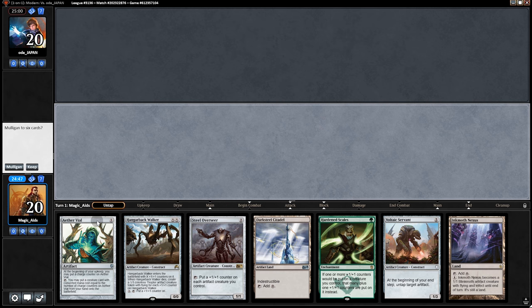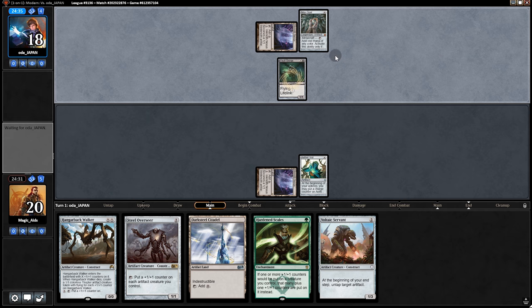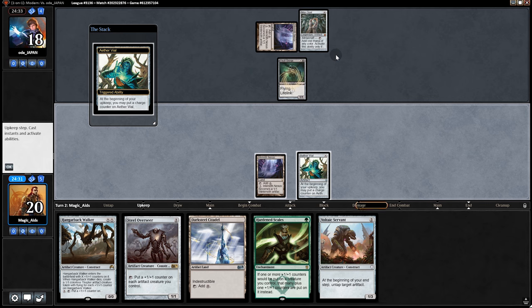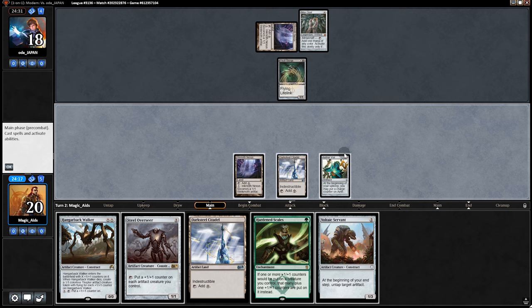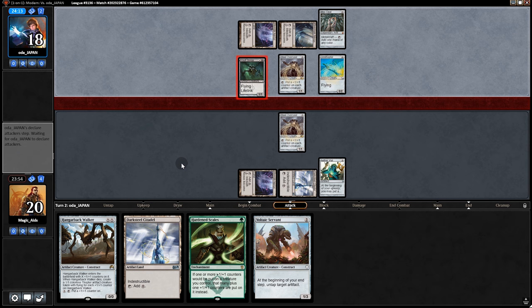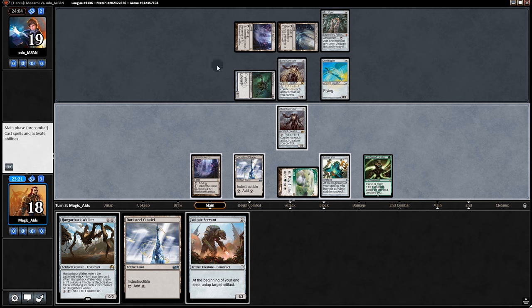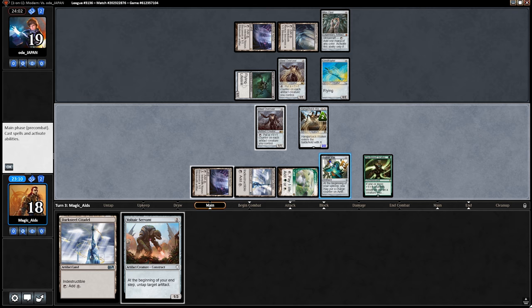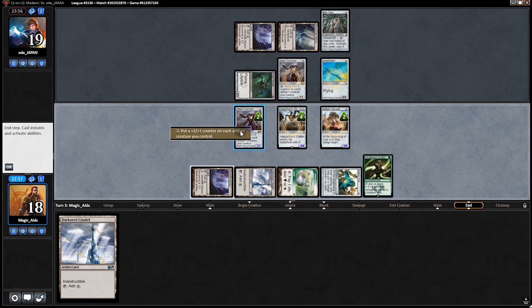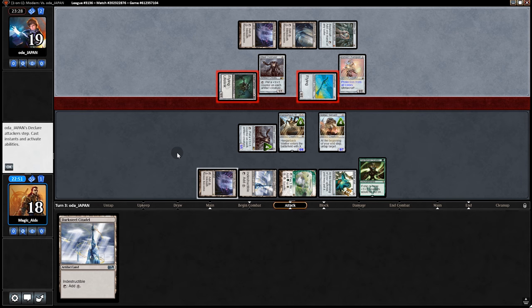Opening hand seems pretty solid. It looks like it's Affinity — our record against Affinity is quite good. Kind of depends if we can get the Ballista, though Overseer and Servant are pretty good together. We start with Overseer, pass. They also have an Overseer plus Ornithopter. We go Hardened Scales, then Hangarback, then Servant. Quite gangster — do the untap trick.